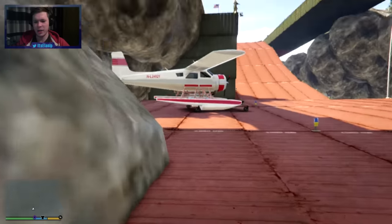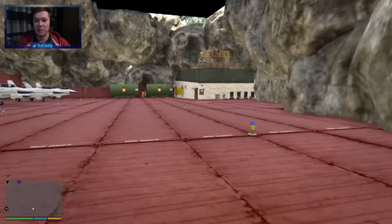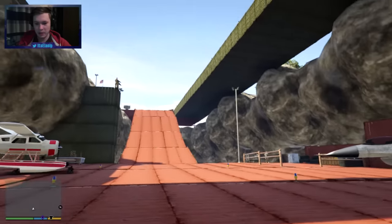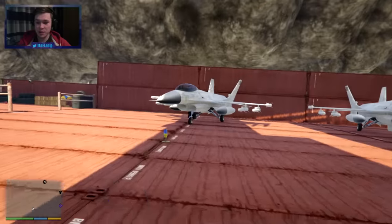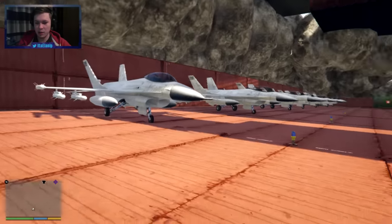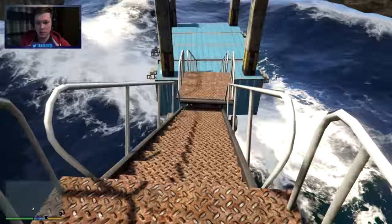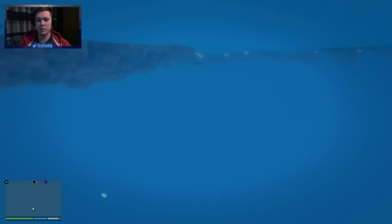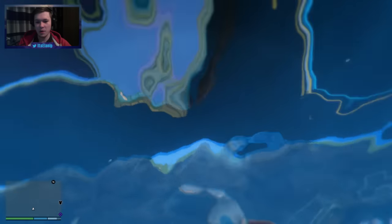That did not sound very good — that was not a graceful fall, that was painful. So now we're in the belly of the beast. We basically fell through that crack. In here there's a couple of jets, which is actually quite smart. Because if somebody was going to attack them, they're kind of underground — they wouldn't be so easy to destroy. So that's quite cool. There's absolutely nothing in the water, so up we go.